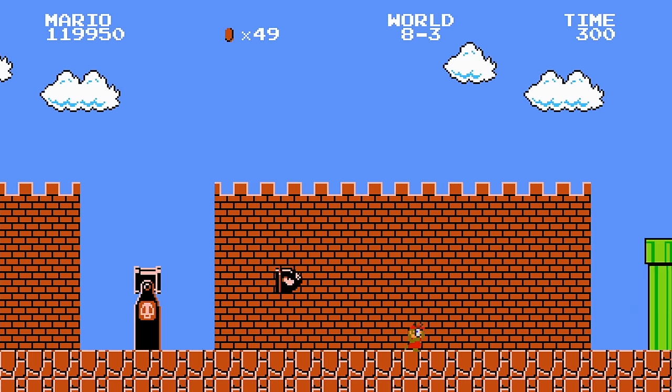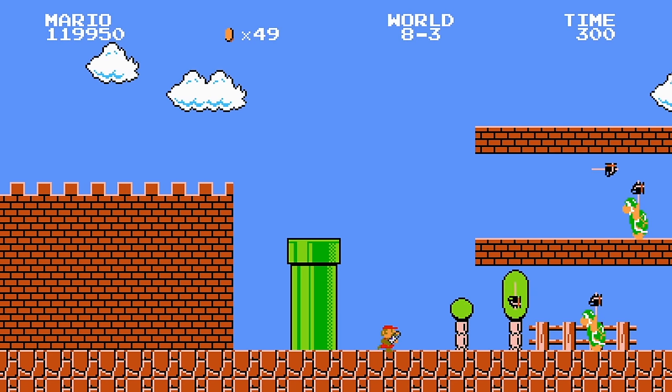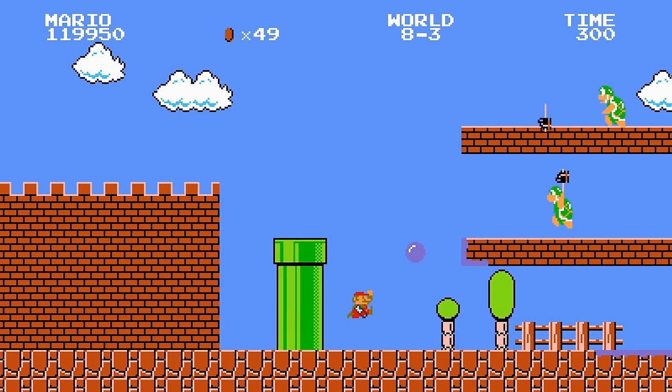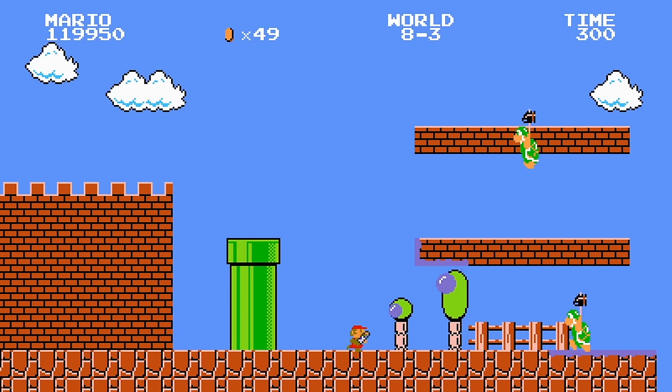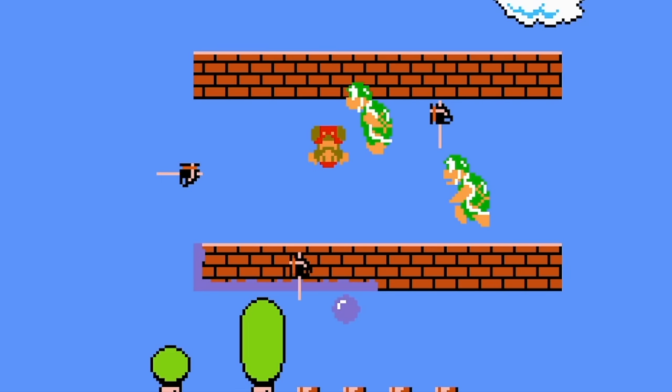Oh geez. I forgot. Okay, I can explain this - I forgot about this. What's going on right now is they're hammer bros that throw hammer bros instead of hammers, so they're bro bros - because they're bros that throw bros. I was trying out this enemy and apparently I saved it on this particular level and forgot. Now we have bro bros, and there's a lot of them. Is it possible to get by the bro bros?